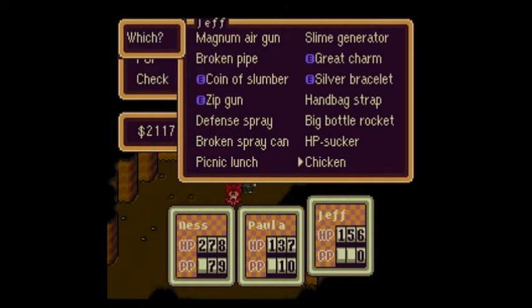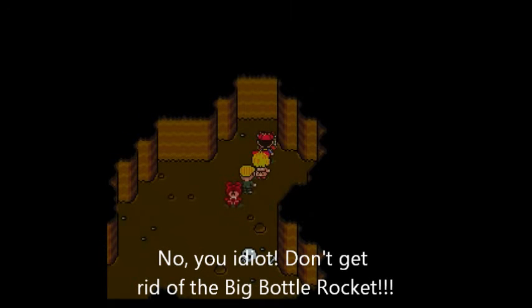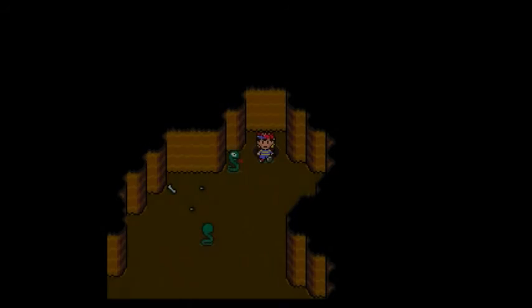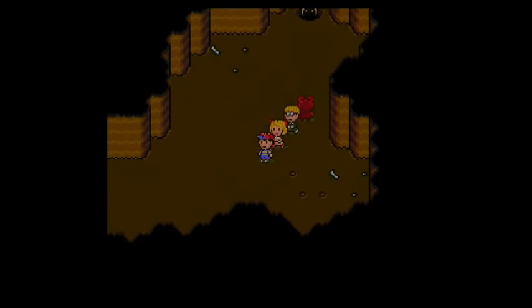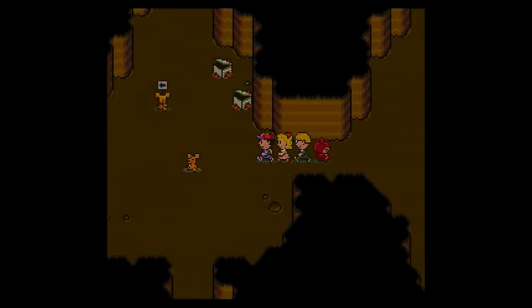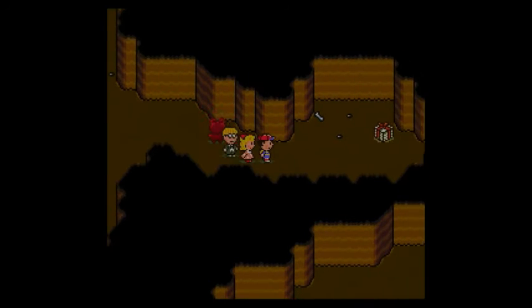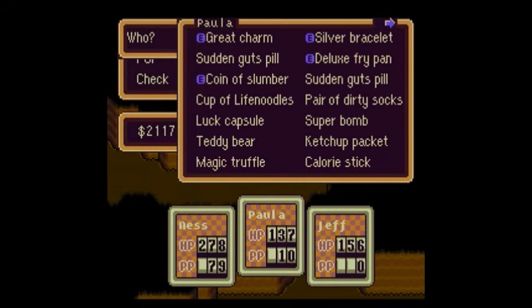The Chick became a Chicken! That's something I completely forgot to talk about. You can buy Chicks and they'll eventually turn into a Chicken. The Chick is used to cure Ness's homesickness, and the Chicken can be sold to get a lot of money — though you probably won't need to sell the Chicken anyway because you can get plenty of money from fighting enemies normally.